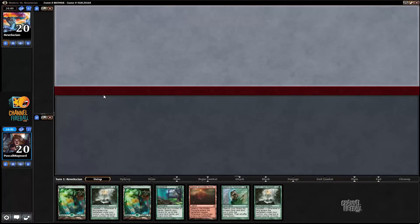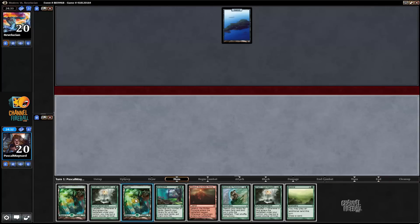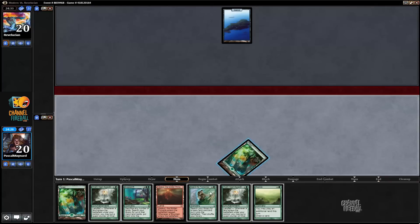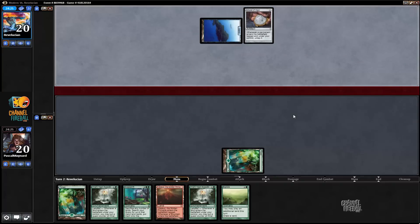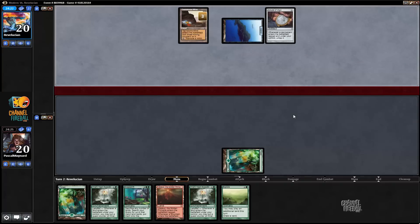Welcome to match number 3. Our opponent Mo, again to 6, is on the play. We've got another great hand which we're going to keep. The deck has been quite consistent so far. Against islands again. I think we want turn 1 search here — amulet. So we're playing against Amulet.